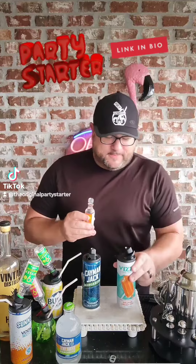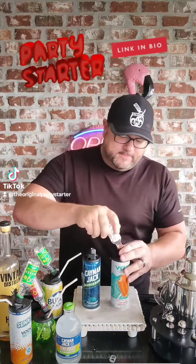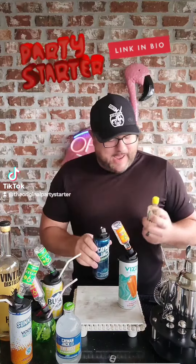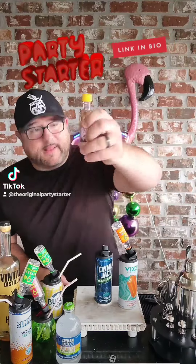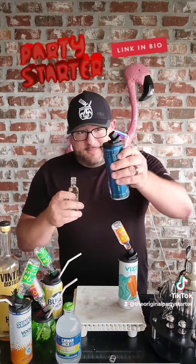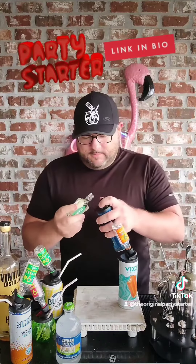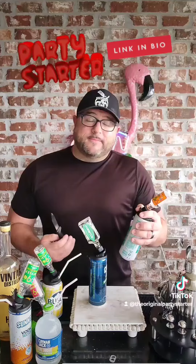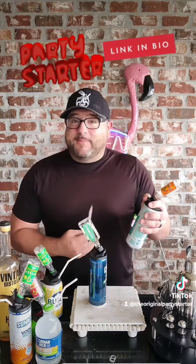Don't forget to pull this little ring down. You are loaded and ready to go. For the Cayman Jack, I'm using Hornitos Tequila. Now, I might fail at this because if there is one handicap to the party starter, these decorative glass bottles — the inside is the same diameter as the outside of the straw that you put it on, so you have to do it with some due diligence. This is party starter level 10. There you go — we are locked and loaded, ready to go.